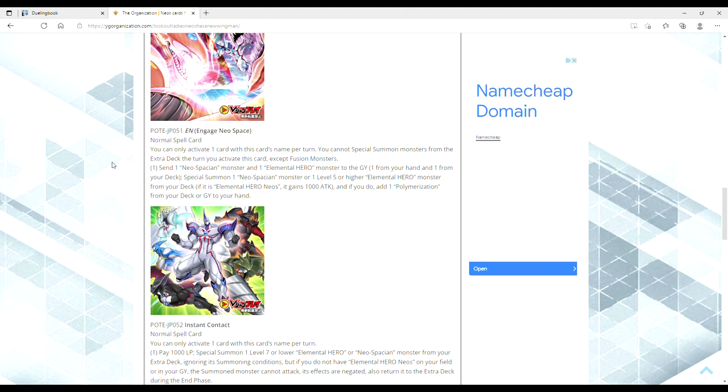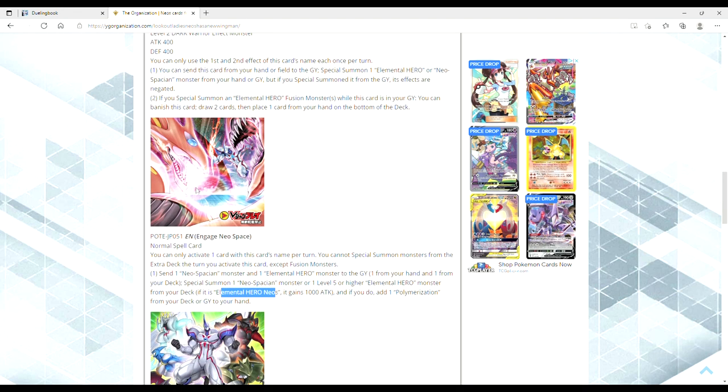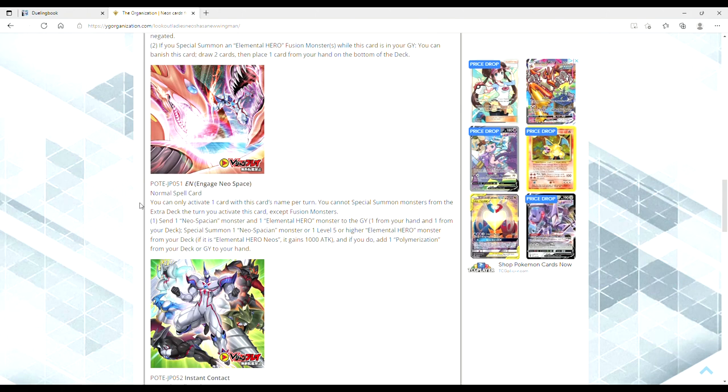Then we have Engaged Neospace — it's a normal spell. You can only activate one card of this card's name per turn. You cannot special summon monsters from the extra deck this turn except fusion monsters, obviously. Send one Neospatian monster and one Elemental Hero monster to the grave, one from your hand and one from your deck. Special summon one Neospatian monster or one level 5 or higher Elemental Hero monster from your deck. If it is Neos, it gains 1,000 attack, and if you do, add a Polymerization from your deck or grave to your hand. It mentions Neos, which means it can be searched by Spirit of Neos. This seems like a really dope card. I think it's definitely a good starter card for the deck, and the art here is really cool.